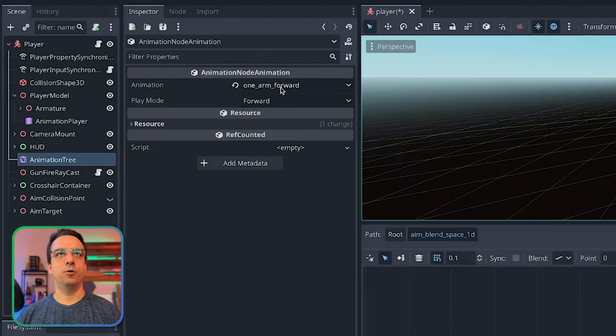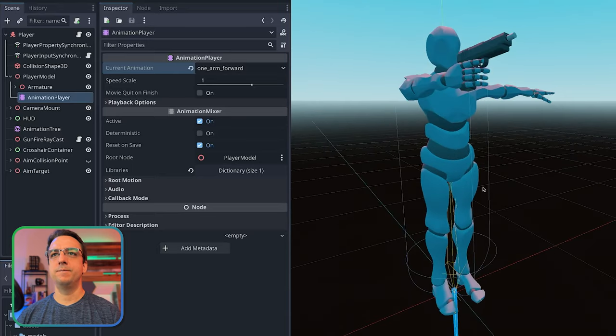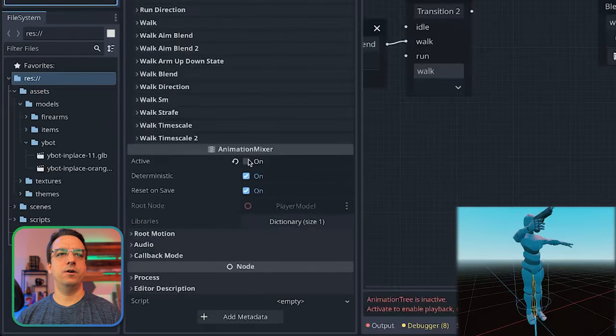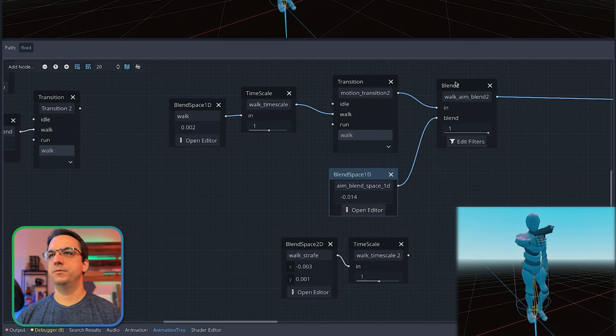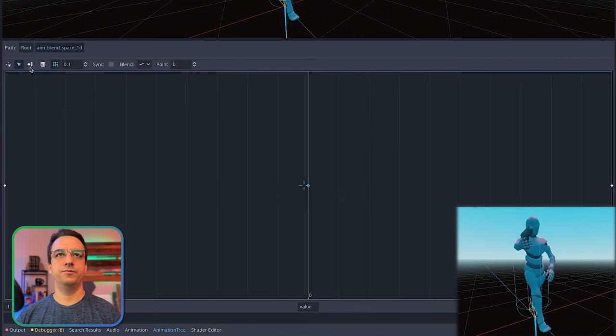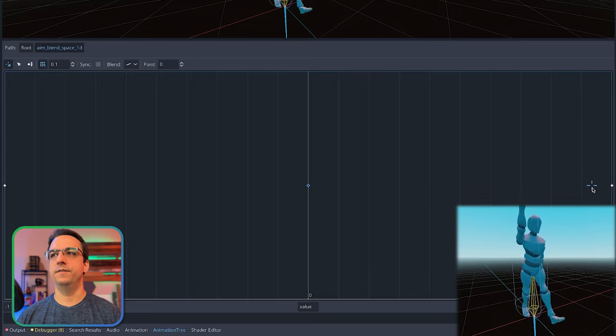That's really this one-arm-forward animation. If we go over to the animation player, one arm forward is him just basically aiming his arm out - the rest of his body is just ignored, which is why it looks like he's in a T-pose. So if we re-enable our animation tree, that's what this isolation arm blend space is doing. It's taking the walk animation and blending that into the arm.